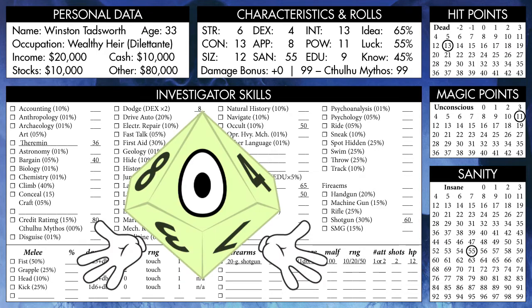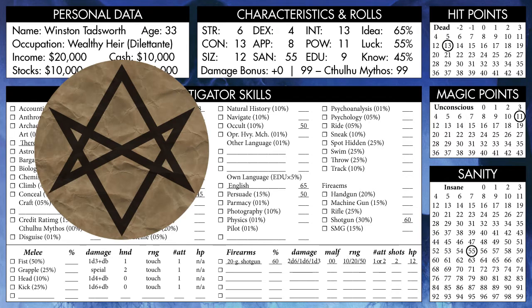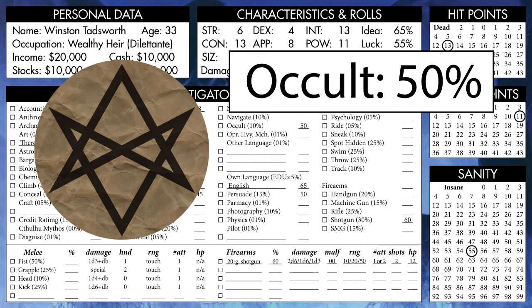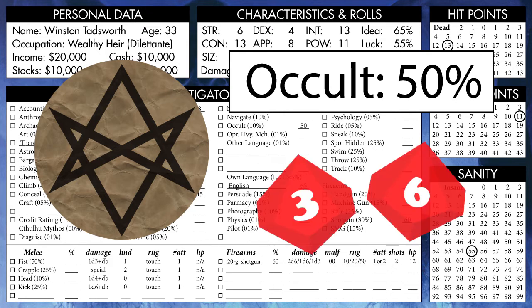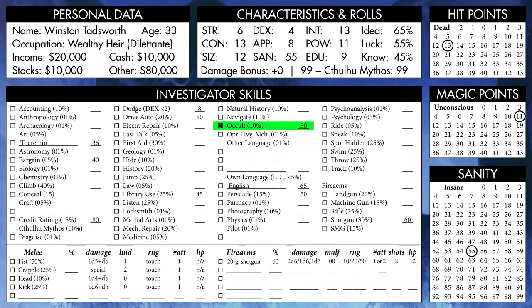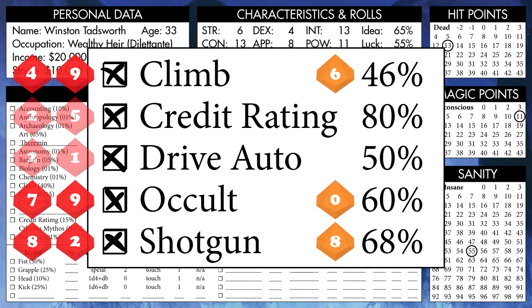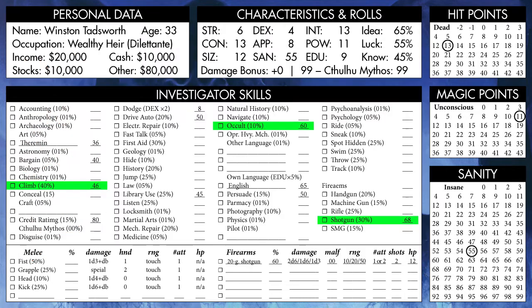Now I'm actually going to explain the basic mechanics here, because they're very easy and relevant to character advancement. Let's say our character wants to identify an Occult symbol. Our Occult skill is 50%, meaning that we have a 50% chance to succeed. So we roll some percentile dice, and if the result is lower than our listed percentage, we succeed. If that skill use was somehow meaningful, we also check the box next to that skill. Now let's say we have completed a scenario and checked several of our skills — we are given the option to increase the checked skills by rolling against them, with every failed check allowing us to add 1d10 points to that skill. So the lower a skill is, the easier it is to improve. And that applies to all skills except Cthulhu Mythos, which yes, I am finally getting to.